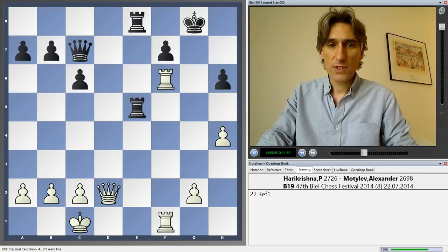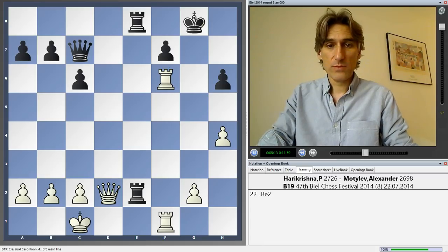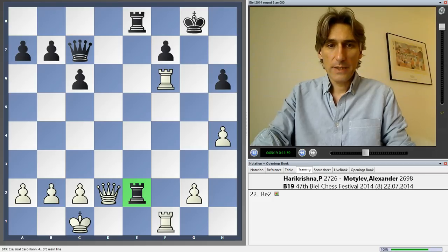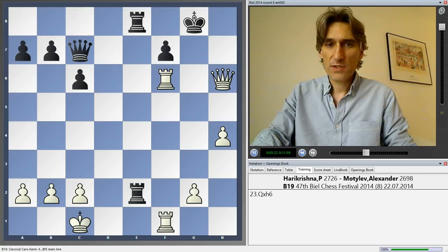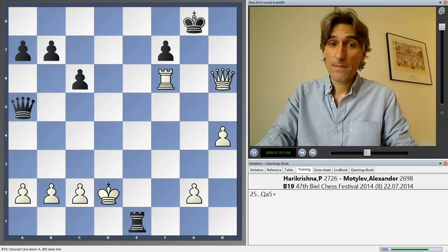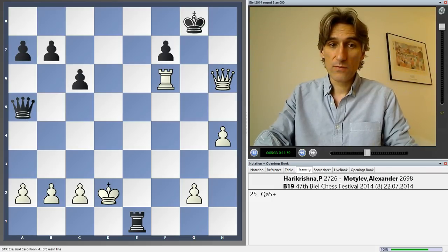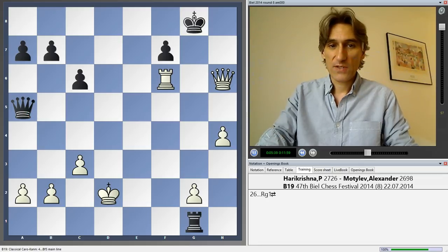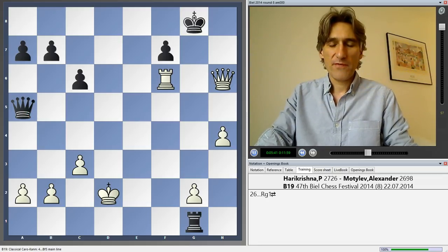Harikrishna nudged the rook to the side — still looks quite menacing, potentially. But an excellent move: rook e2. Here's a tricky line — queen takes h6 looks terrifying. But Motilev had calculated that after the check, queen a5 is a good move. The rook on e1 is defended by this x-ray, and rook g1 should be fine for black.